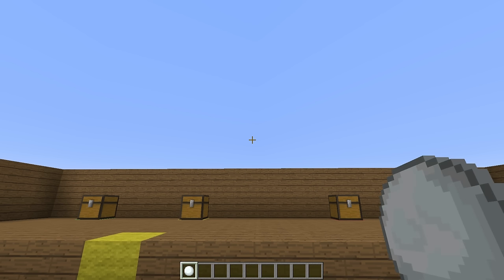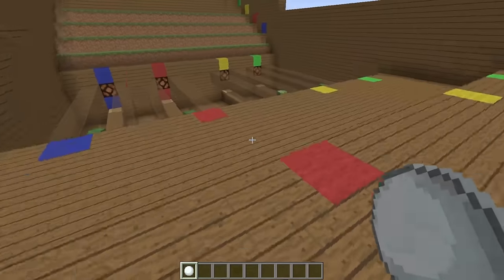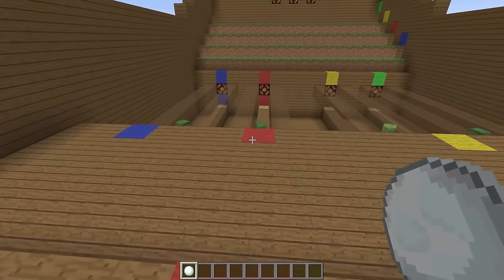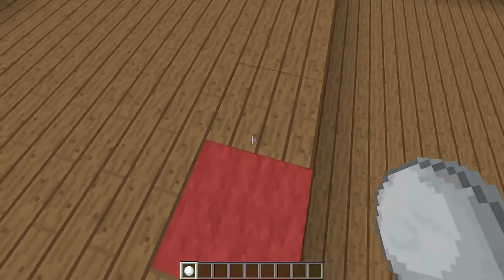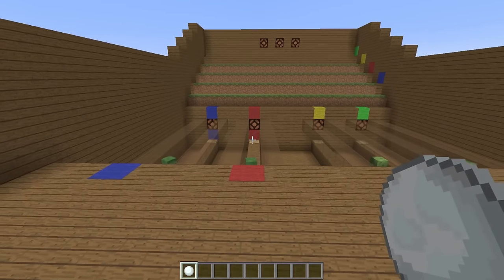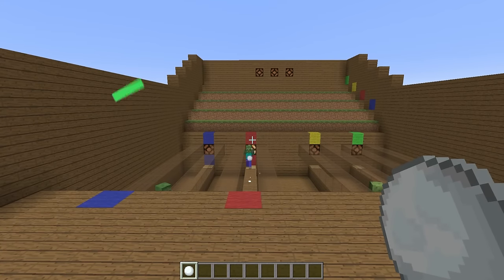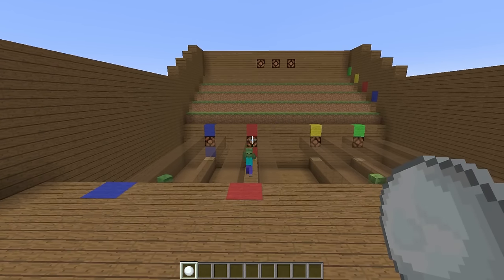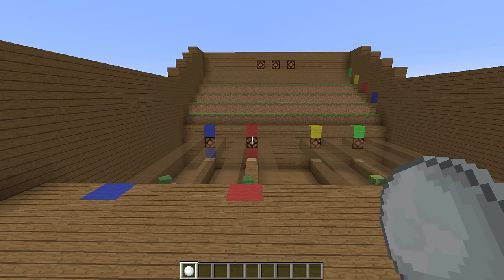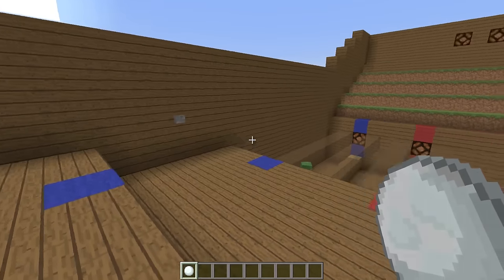Let me show you how this game actually works. We're going to pretend we are on team red. I made it so there are three different difficulties to choose from — we'll go with medium. Your goal is to throw snowballs at the zombie and hit them back until they're on top of the pressure plate. While they're on the pressure plate, they'll light up your light, which increases your chances of winning.